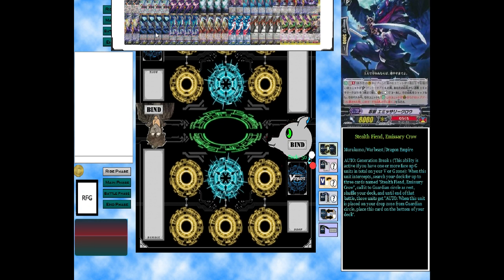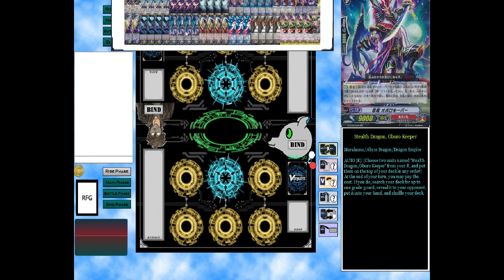We're running four copies of the original unflipped damage zone — a perfect card. We're running Stealth Fiend Embassy Crow: Generation Break 1 — when this unit intercepts, search your deck for three cards named it, call to guard circles as rest, shuffle deck. At end of battle, those units get: when this unit is placed into drop zone from guard circle, place this card to the bottom of your deck. So it allows you to get a 20K shield just by intercepting with one, and then they go back to deck — very helpful.